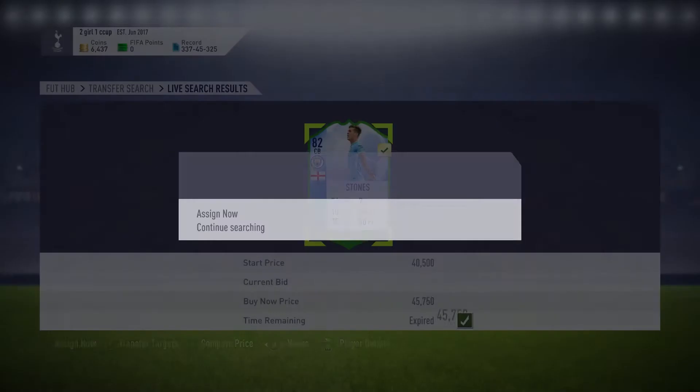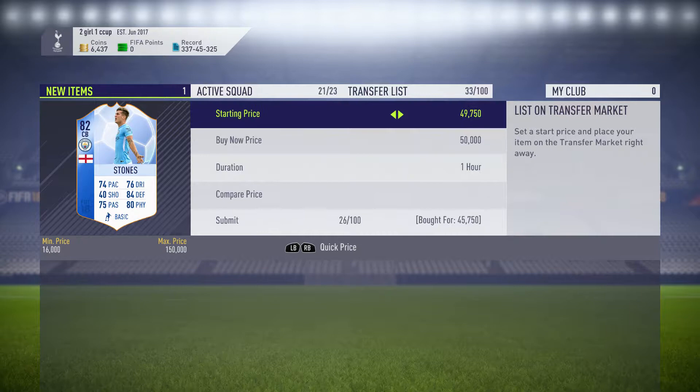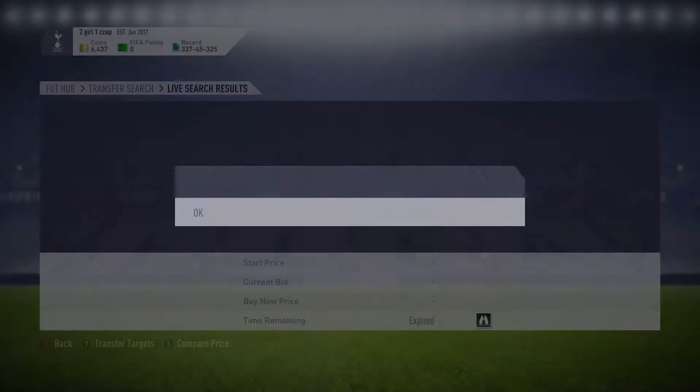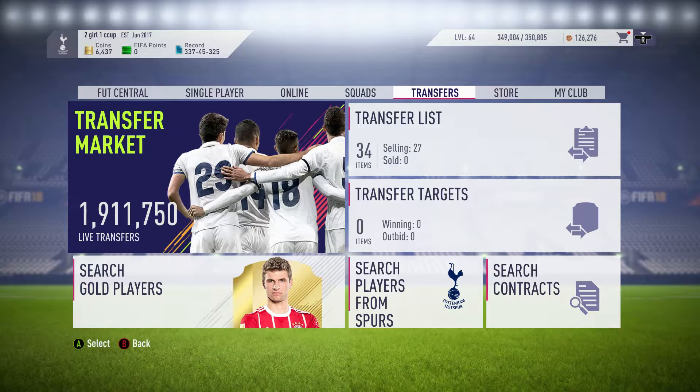We'll pick one up there for 45,750 coins, which is pretty good because we can list this one straight away for about 40,000. I'll make about one to two grand profit on top minus EA tax, which doesn't sound a lot, but if you do that five times that's 10k, and that could take about an hour. Do that a couple of hours a day and that's a good 30-40k a day.